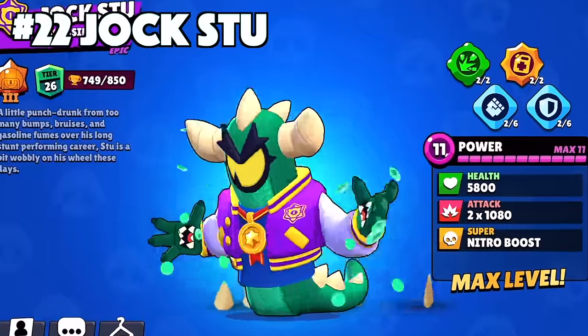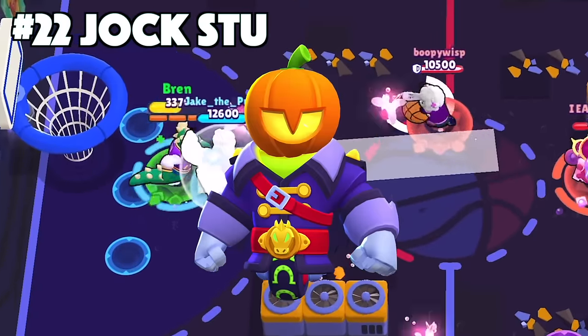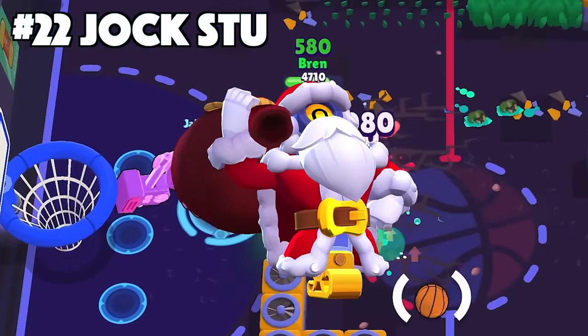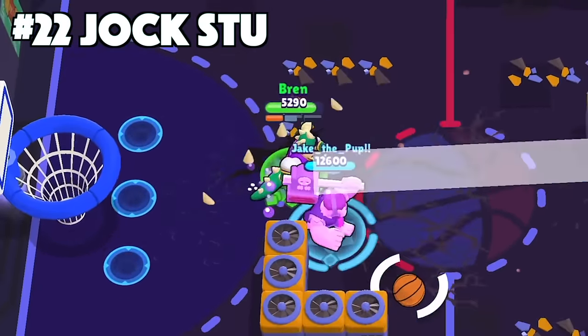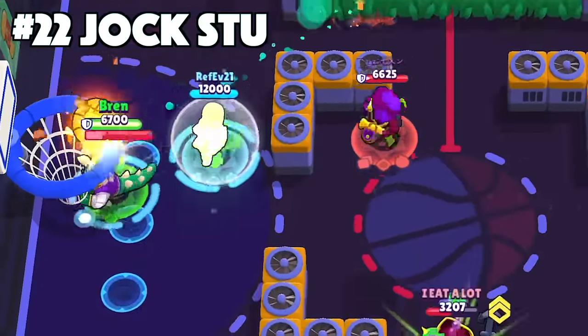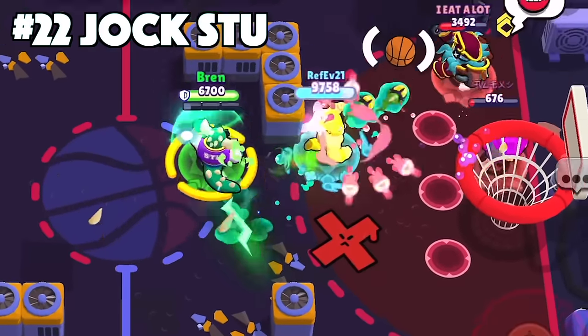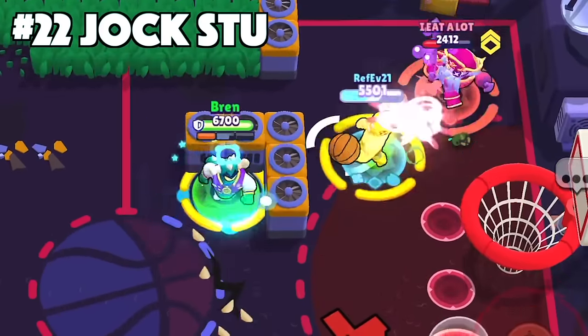Stu's best skin is Jock Stu. Jock Stu is such a hated skin because it's a legendary skin. People love Headless Rider Stu or Santa Stu, but this one realistically takes the cake. It's got the custom effects, animations, voice, texture, custom takedown, and all the cosmetics — everything you could possibly want in a good-looking legendary skin.